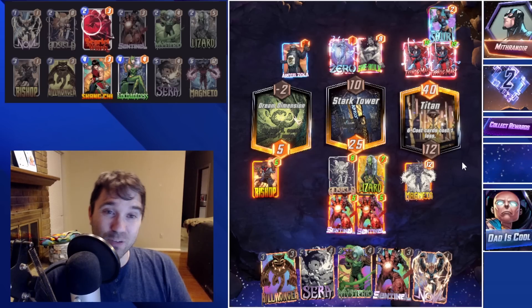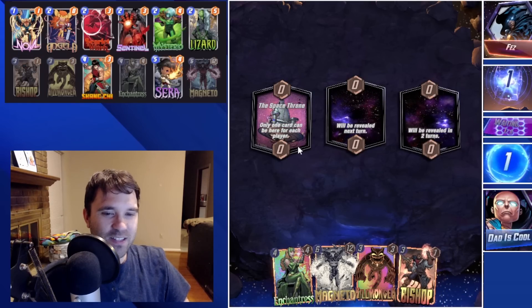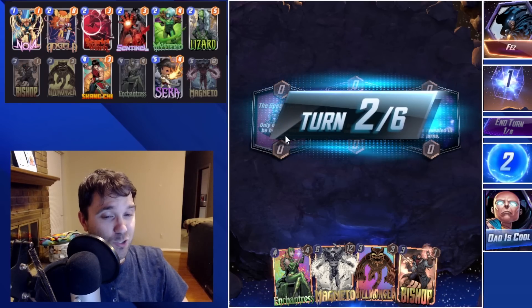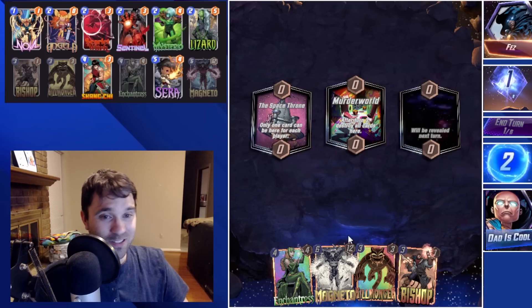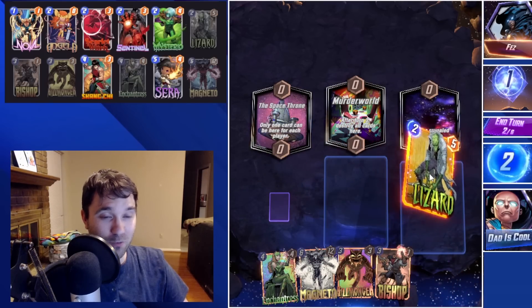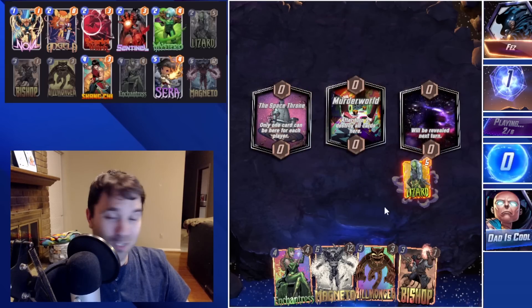Crazy — we will go ahead and take it. Let's jump over into the next one. Alright, next up we have Fez. The first location is Space Throne — not great for us. The second one is Murder World — also not great. We're going to play into the unknown with our Lizard. Not good locations so far, and we don't have our Scarlet Witch to change either one. Miniaturize Lab — wow.